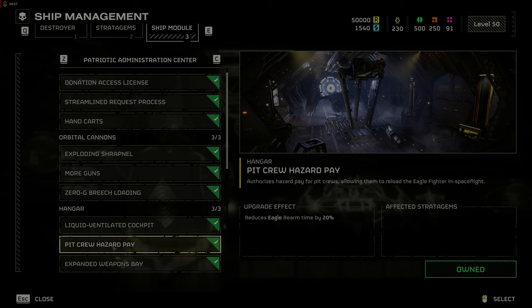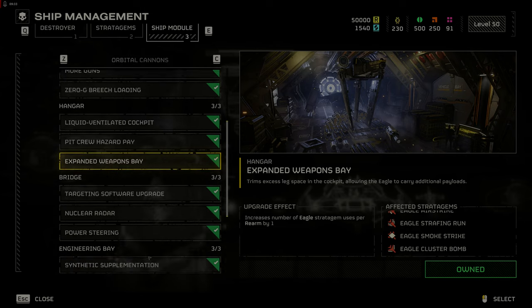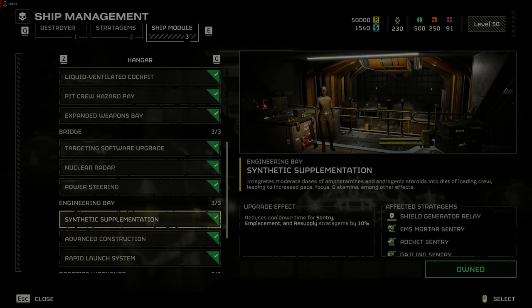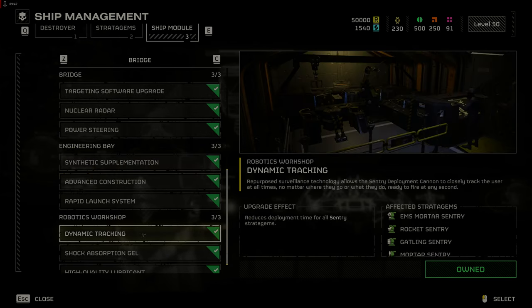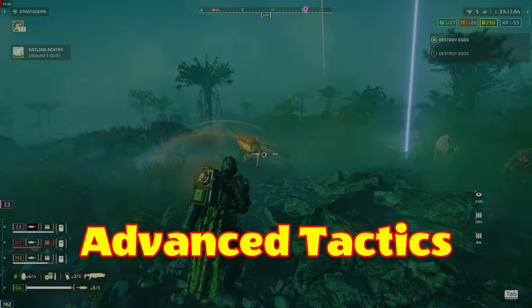If you are big on sentries, you need to get synthetic supplementation first, then dynamic tracking and shock absorption gel to give your sentries more ammo and reduce cooldown times. In my opinion, the last category in Engineering Bay and Robotics Workshop should be saved for the very end as they do not provide a significant advantage for the cost of your samples.